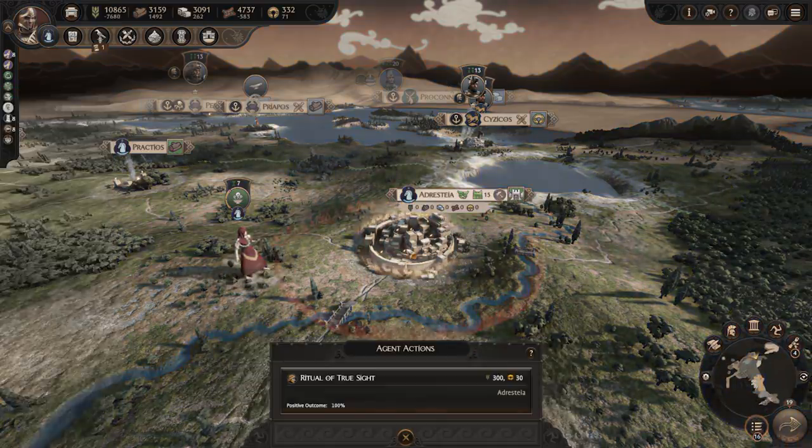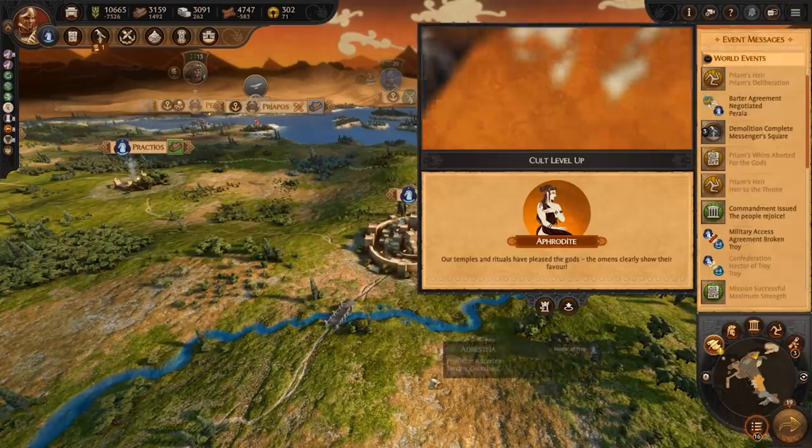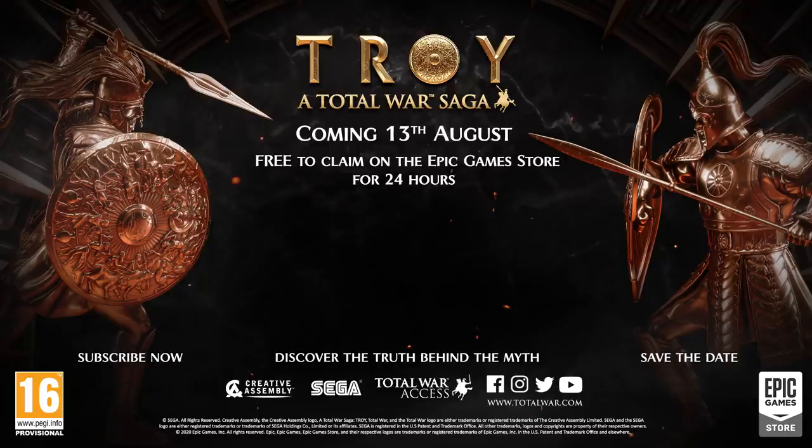It's worth noting that both common and epic agents don't have any effect on the city of Troy. Even though common and epic agents aren't available as combat units, it doesn't make them any less useful. Their wide range of skills and abilities can help you in every aspect of the game and are well worth the cost to obtain them.